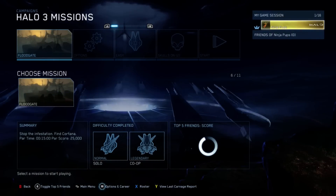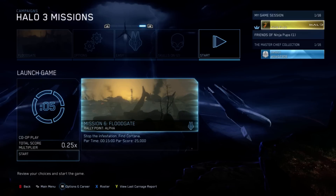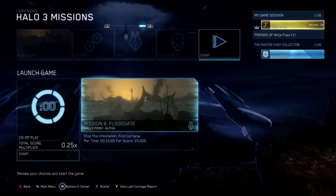Hey, what's going on guys? My name is Ethan. Welcome to an achievement guide for the achievement in Halo: The Master Chief Collection. This is called Milk Carton for 5 Gamerscore. So you want to start up Halo 3 — you can do this solo.